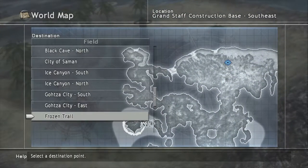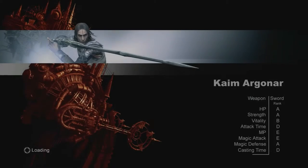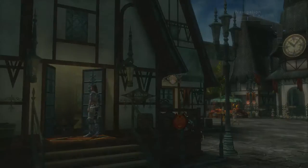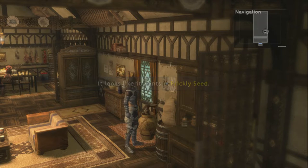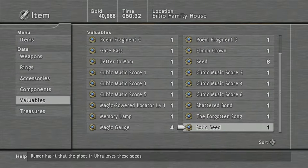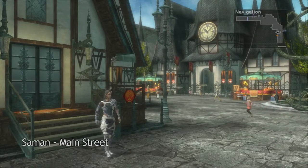Let's start off with going to the Saman area, because we can turn in the prickly seed — remember, it said the one in Saman liked it. I believe the peapot was over in this house. There's the little bugger. You want the prickly seed? There you go. Seems like it would kind of hurt eating, but okay — solid seed. This seed goes to the peapot in Ura. We can get back to that at some point, but for now let's continue on with what we're doing here in Saman.